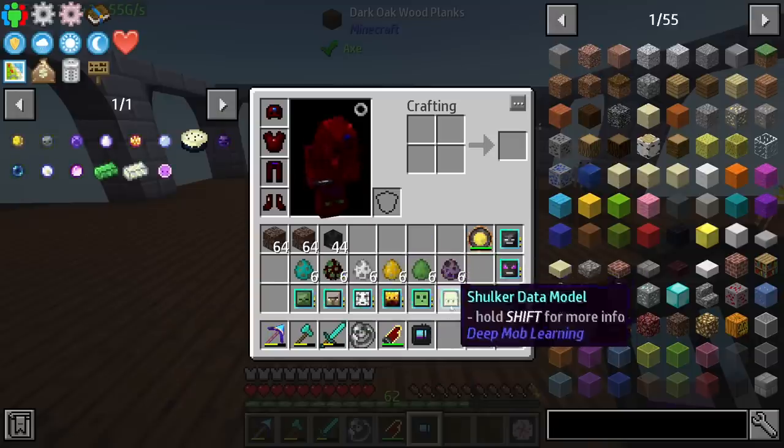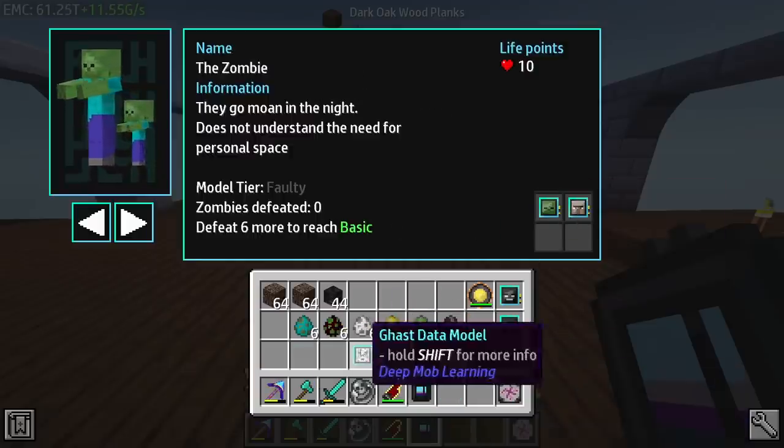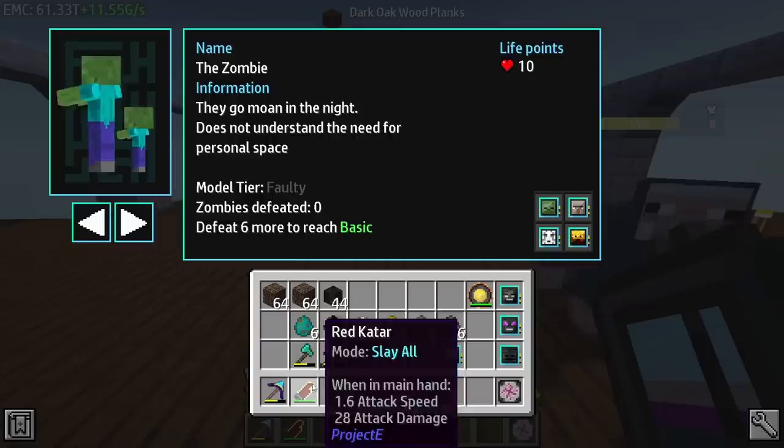These are the ones that we don't have mastered yet, so we're gonna have to get those above faulty. I'm gonna start off with the zombie, witch, ghast, and blaze. We want these in our hotbar. The only weapon we really need is the Katar, as that thing is just going to completely wreck everything.